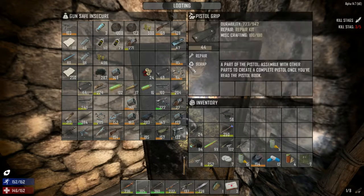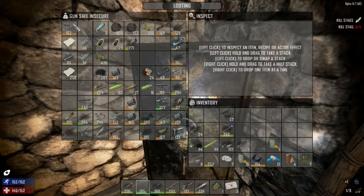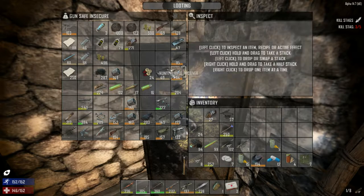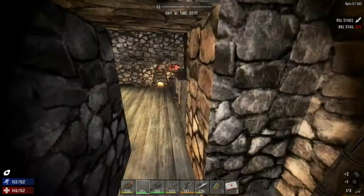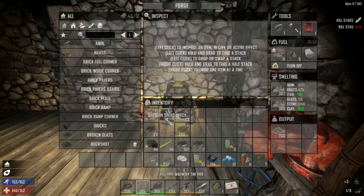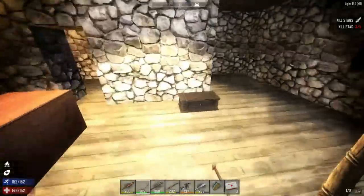We have a bunch of rounds here. This is a crappy pistol grip — anything brown we've got to get rid of. This is a crappy pistol and we don't have very many rounds. Shotguns — we can't really make shotgun, let's scrap these parts and make some room for new stuff. Let's throw the stock in here — this adds a little bit more time and should add more stone.